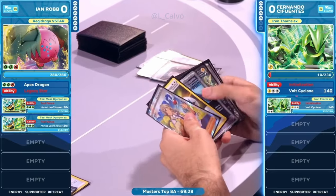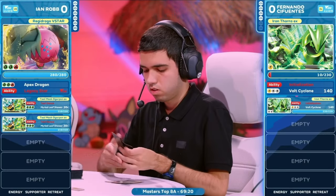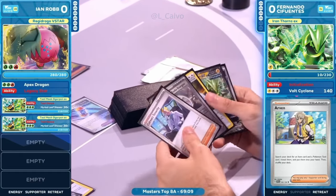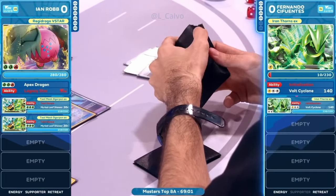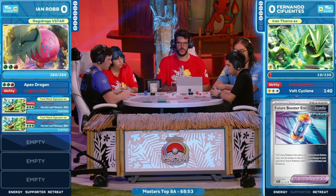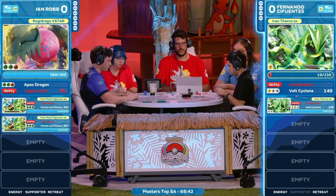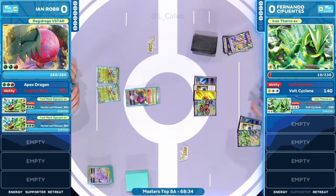If the Dragapult is in the discard pile — I believe it is — there's potential to spread the damage pretty nicely here: 200 to the active, six to the bench. And then Boss's Orders is in the hand, which means a four-prize turn is available next turn as long as these energies remain on this Pokémon. This might be a faster match than I was anticipating. Just going to take a massive hit there on that Iron Thorns EX thanks to that Apex Dragon. Now it's just holding on there, and we're diving into the deck here on Fernando's side with an Arven.